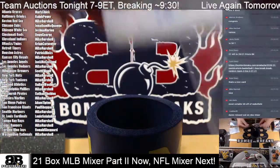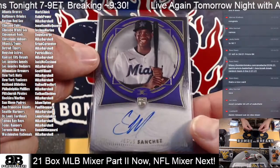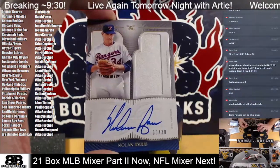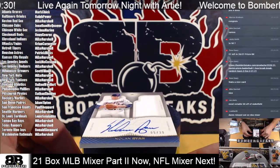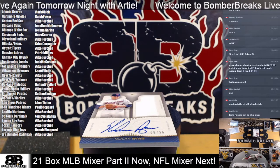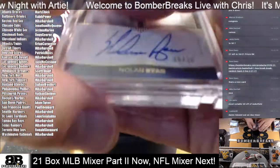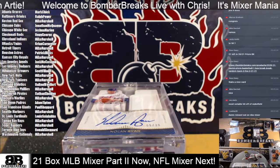Marlins rookie Jesus Sanchez in purple — 7 of 10, definitive rookie autograph card. Marlins for Mike. Next — oh, that's nice! Boom! 5 of 30 — Nolan Ryan! Woo! That's a beaut! Ryan Express — that's Mike!